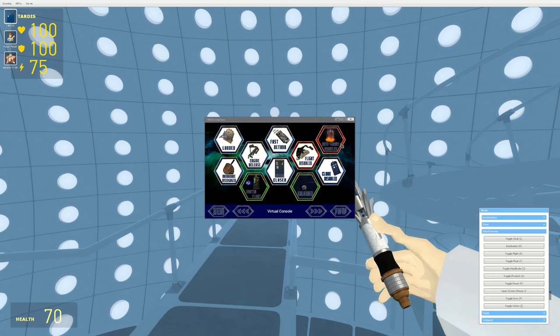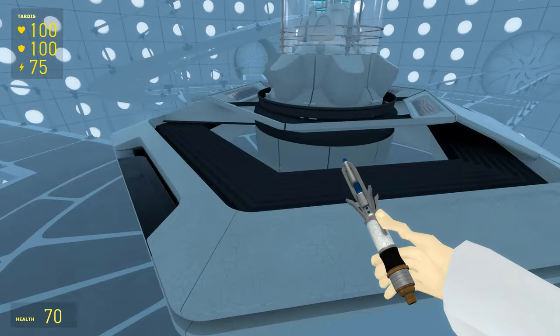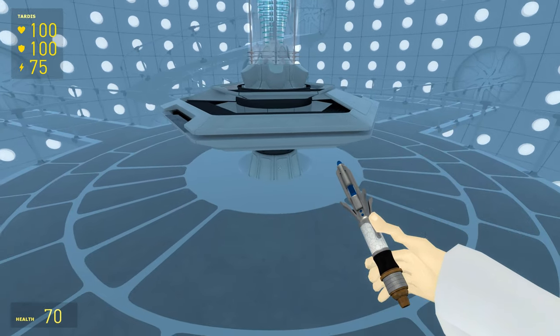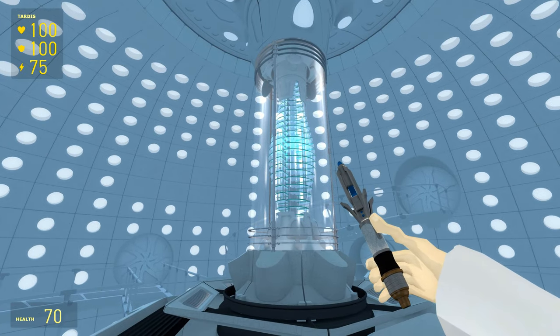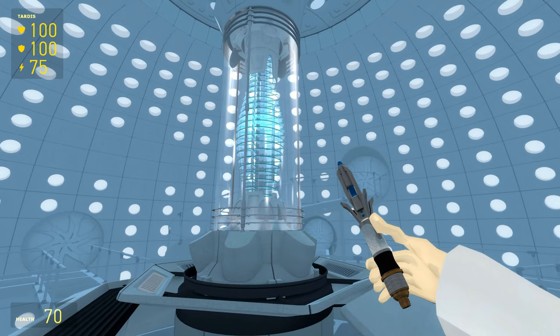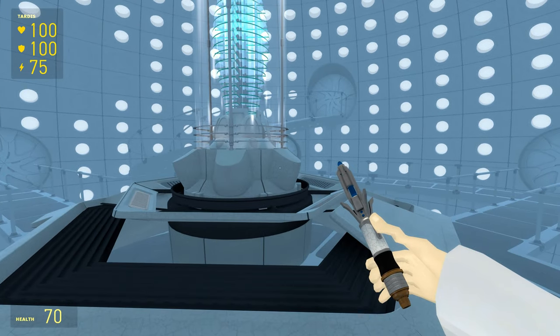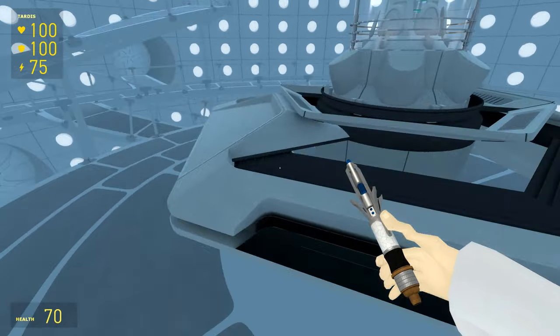I'll actually click fast return just to quickly engage a flight, because I want to let you see that. I guess it's really hard to show anything off, because there's nothing here - it's a husk of what it's going to be. Oh my god, the controls are going to look phenomenal, man. I think in terms of every Gmod interior, this is hands down the best one. Just everything just looks so damn crisp.